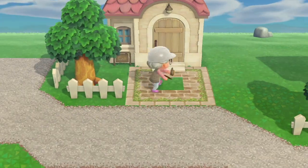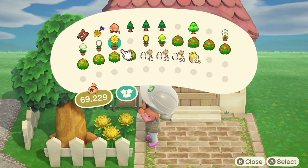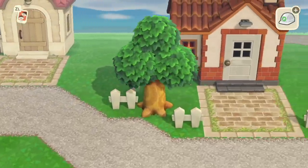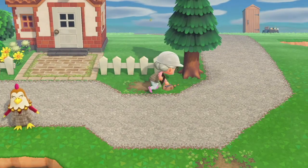I wasn't too sure what sort of path I wanted leading from the door to the road for the houses, so I decided to go for the brick moss code that I've been using and I think it looks really really nice. I'm sure it'll look even better once I've put more stuff around it. This area is just a little bit weird looking at the moment but I'm sure it'll be fine once I've got some stuff down.